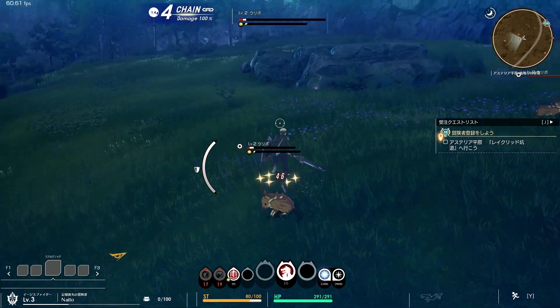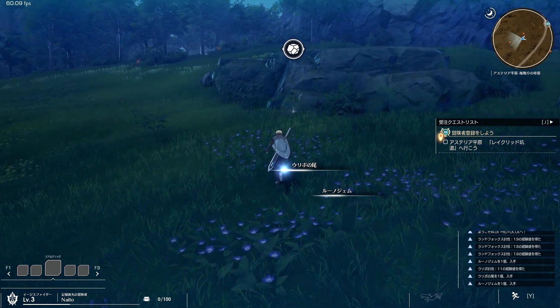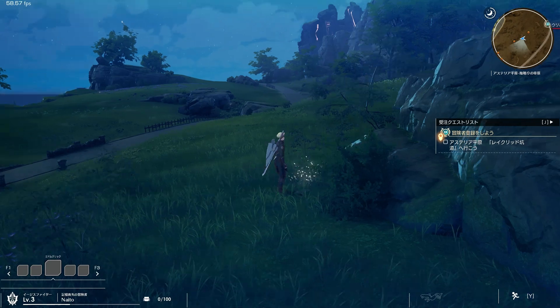I haven't found anything related to this on the internet, so I had to test it myself. If you are like me and want a clean and immersive interface in Blue Protocol, you can actually move and place any icons and windows where you want.